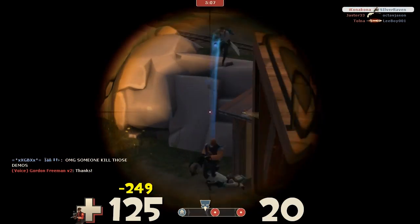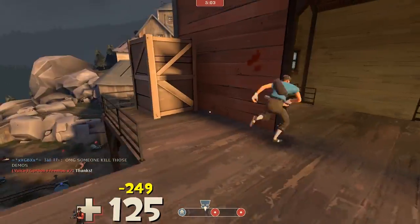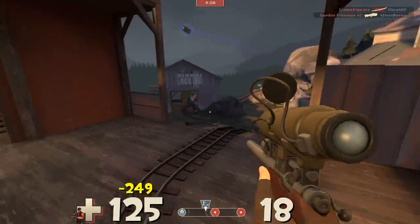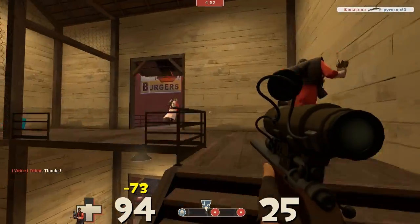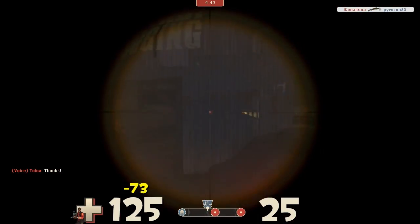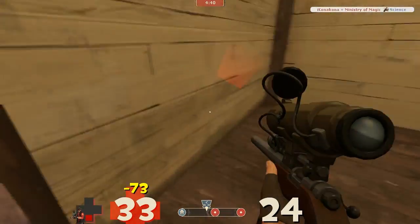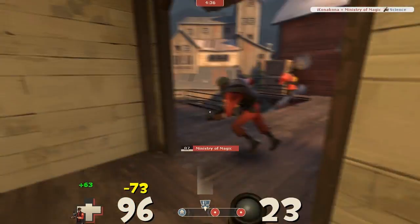Like I said, I like to have that full charge up pretty quickly and then just do a lot of damage. Because with the full charge on your sniper rifle, you can actually take out a heavy with one shot. I believe it does 450 damage with a headshot when it's fully charged, and a heavy only has 300 by default. It's not going to work all the time if he's overhealed, but if he's just standing by himself with a full charge on the sniper rifle, you can take out a heavy with one shot.